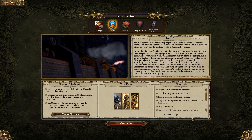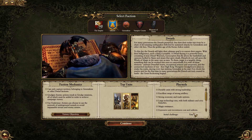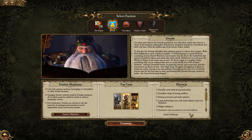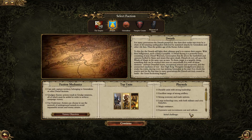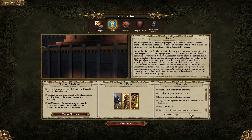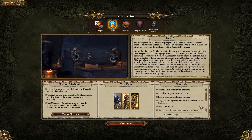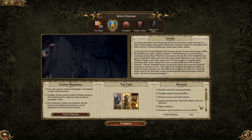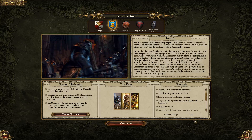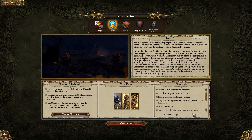We're picking the Dwarves. It says 'Initial Challenge is easy' — don't let that fool you. It's about the same as any other race. You start in a fairly secure position in the mountains, but that also means it's much more difficult to expand early. On Legendary, it's crucial that you expand as much as you can, as fast as you can. It's easy in the sense that enemies can't attack you early, but more challenging in that it's harder for you to attack others.